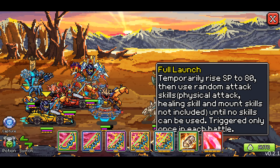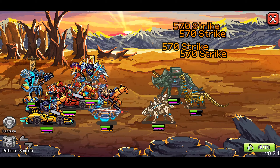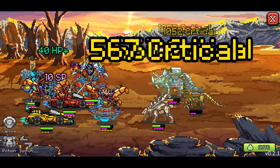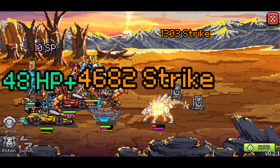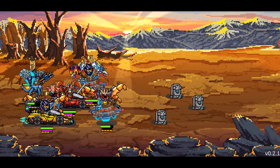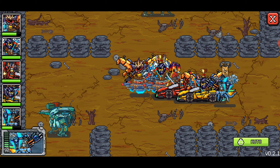All right, here we go — this is Full Launch! I totally remember that this is a video about the other skill, and I'll try to remember to use it. Watch his SP bar — that's one skill. And now he gets another bar of SP. It says he gets 80 SP — he gets a full bar and then he gets another bar. He can use that every single fight.